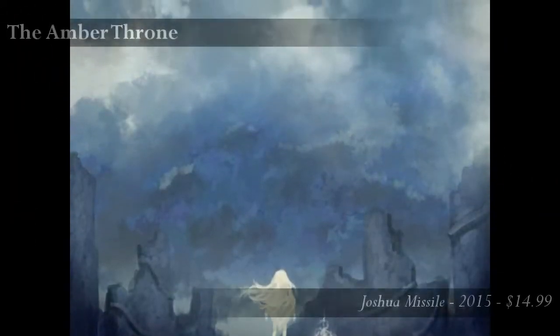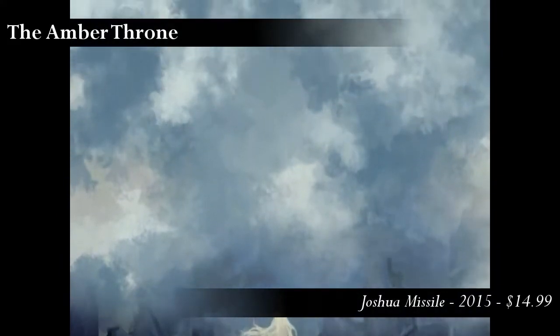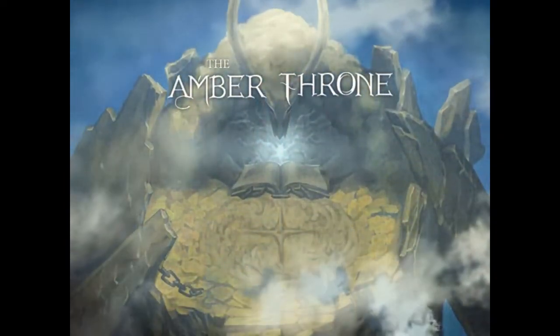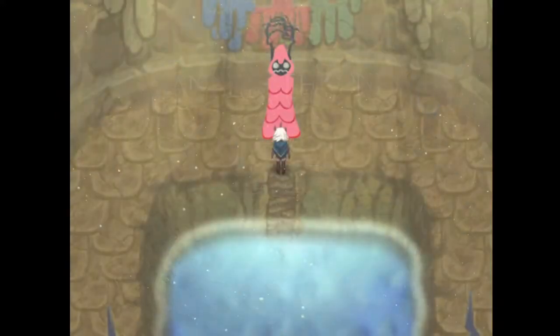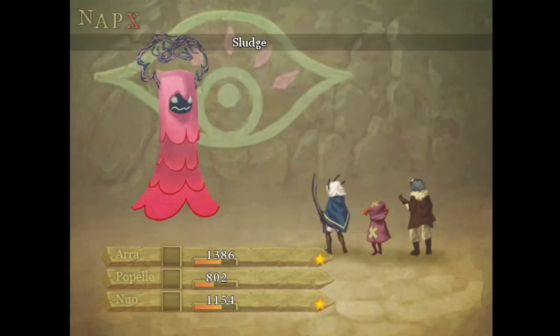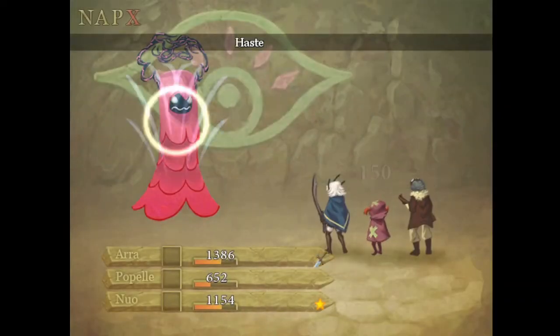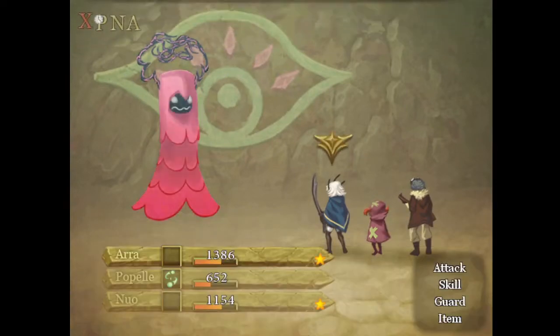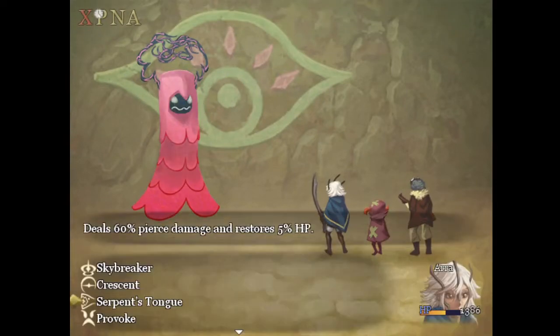The young woman named Ara awakens in a box in a vast wasteland with only one clear memory: her father telling her to find and destroy a legendary artifact before it causes any more trouble. So begins The Amber Throne, a semi-open world indie RPG. Ara has certain storyline objectives to complete, but the player gets a fair amount of leeway in how she reaches each one of them. It's an intentional design choice, as the narrative is based more on atmosphere than on a hard linear plot.